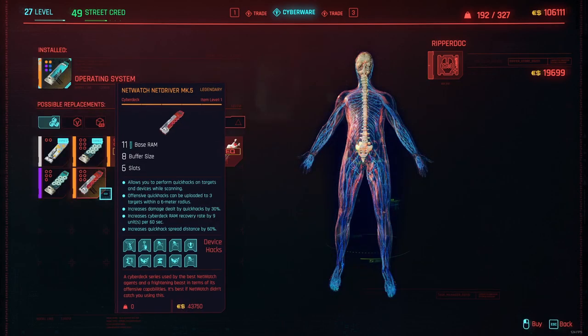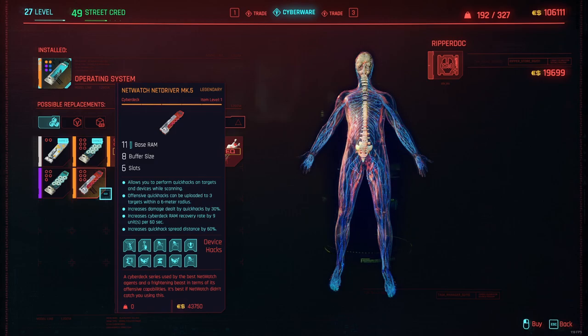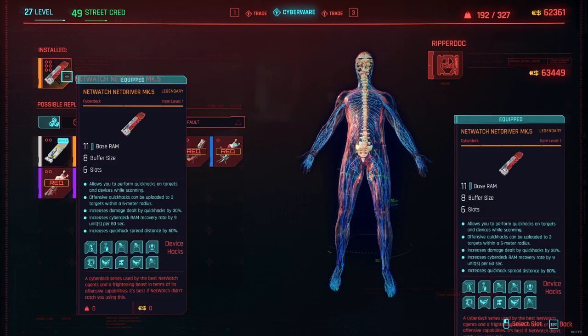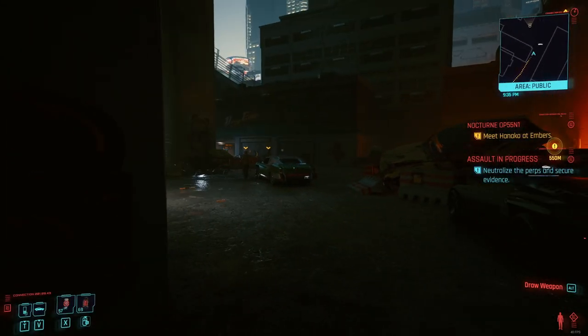This cyberdeck deals more damage, spreads more, and recovers RAM really fast, making your damage output incredible. But the best thing about this cyberdeck is that any offensive quick hack you upload to an enemy can be automatically uploaded to three enemies within a 6-meter radius. This is incredible for spreading quick hacks like Contagion, but also for individual target quick hacks like Overheat and Synapse Burnout — three enemies will be damaged at the same time instead of only one.